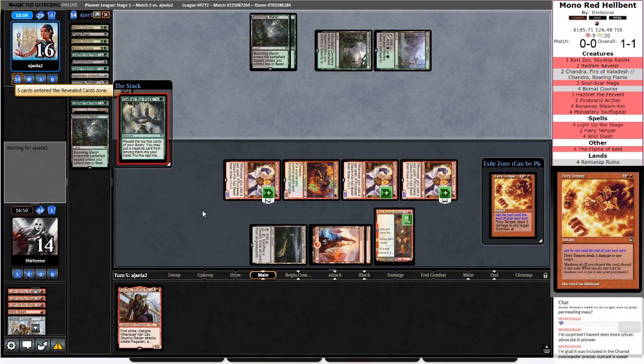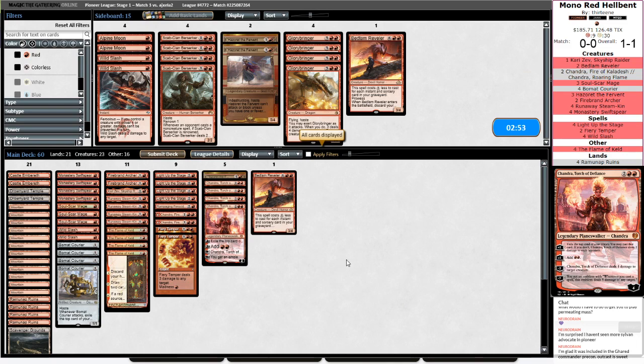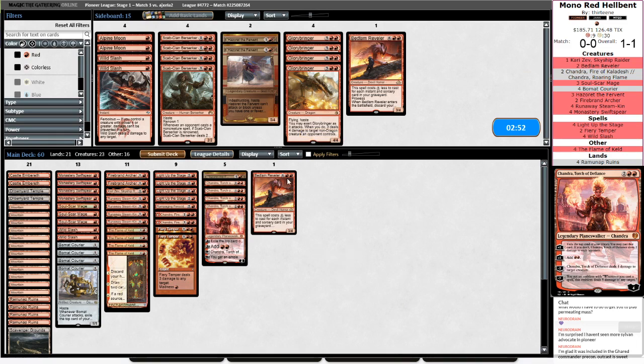Damage gets marked off at end step, and this is until my next upkeep. Yeah, opponent's done there — they tried, they didn't get there. Scab Clan's looking a little bit more appealing, just because I know he'll probably get in. They're casting a lot of Gather the Packs.